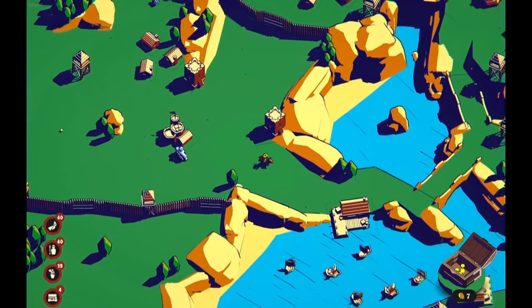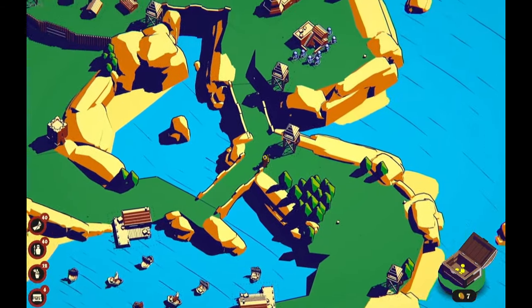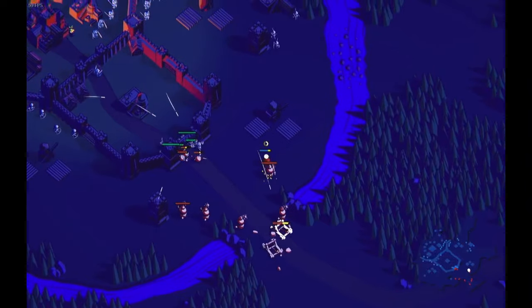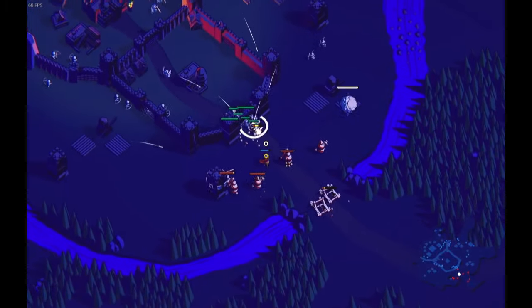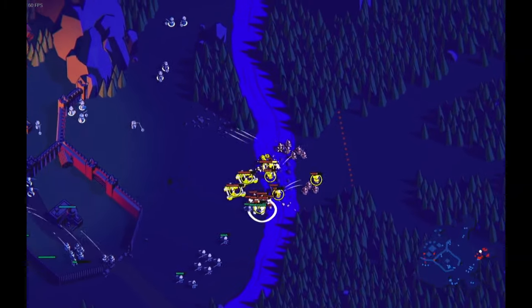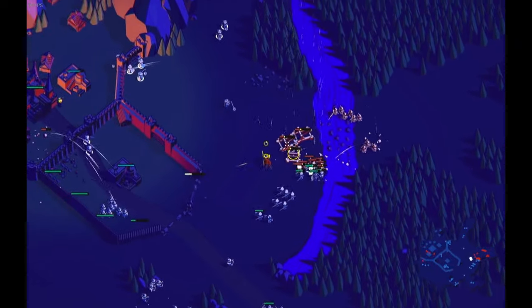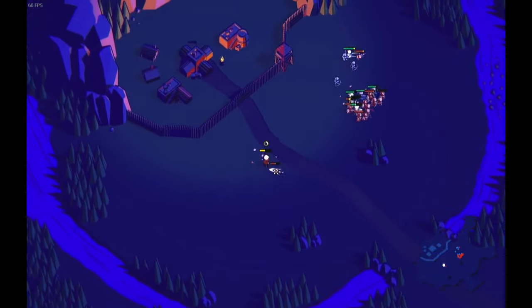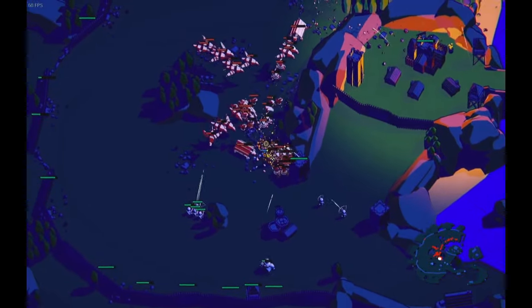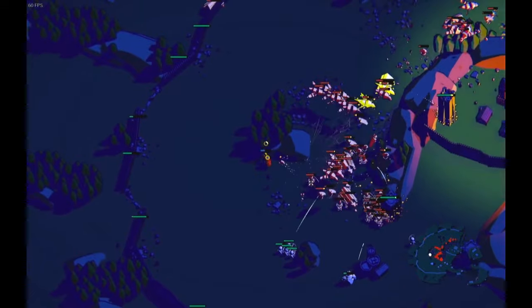Once you choose a path, you're locked in, making foresight crucial without drowning in options. At night, you fend off diverse enemy waves from multiple directions. Your armies automatically target nearby foes, but you can command small groups by interacting with them directly. Your commander also participates in battles, attacking enemies, taking damage, and boosting nearby units with certain upgrades.